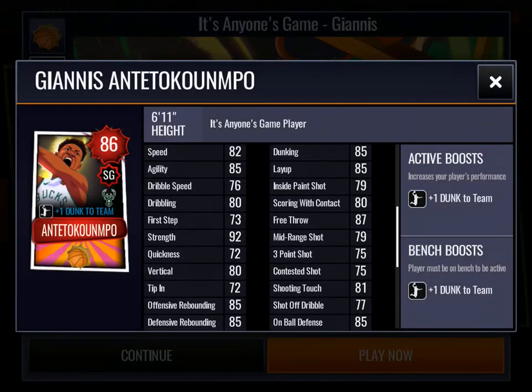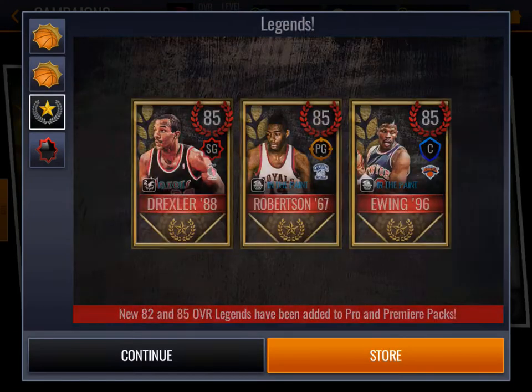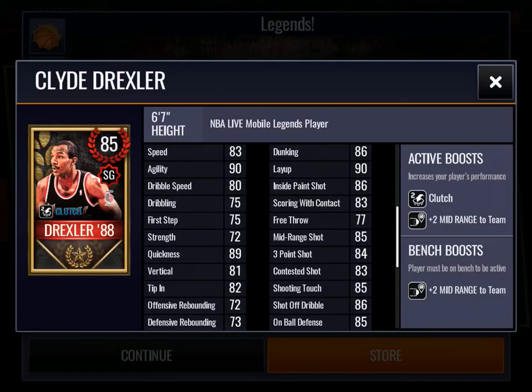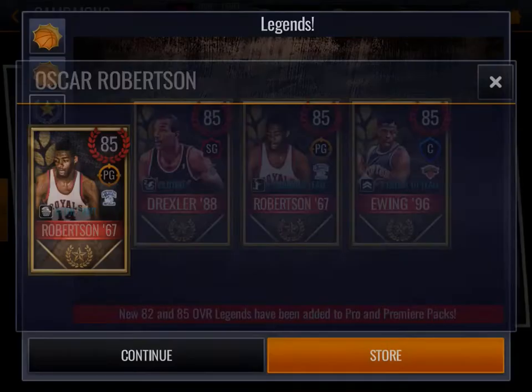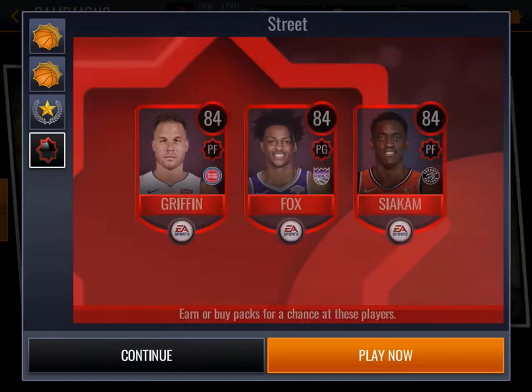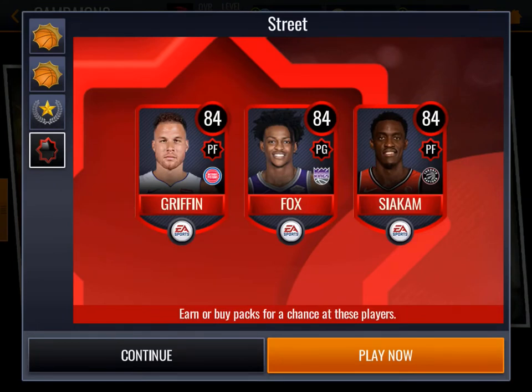86 overall Giannis is also out here. We also have new legends: Clyde Drexler, Oscar Robertson, and Patrick Ewing — all 85s with boosts and also a special ability, so very good there. We also have the street campaign where we can get 84 plus overall street players.